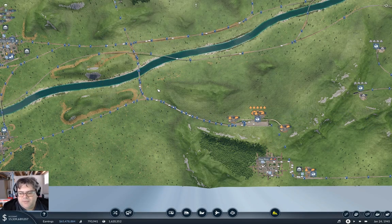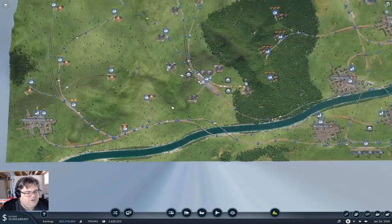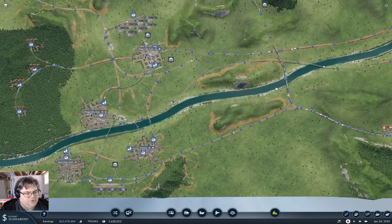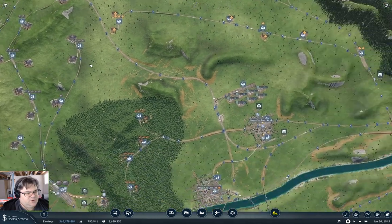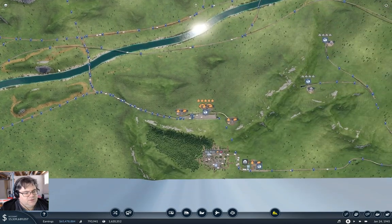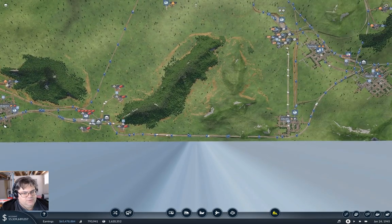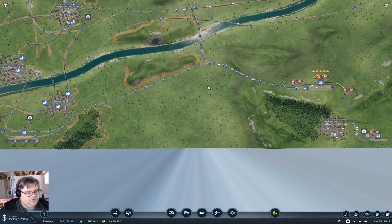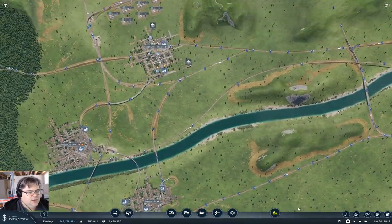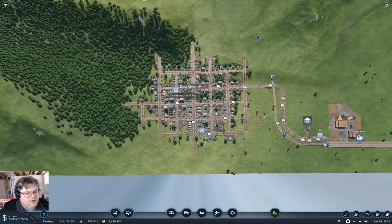Hey everyone, welcome back to Longland in Transport Fever 2. Last time we got the link over to Winchesterton Fieldville done and finished up in the megacity complex for the passenger rail. Now I'm going to push the mainline connection that comes up from the mythical complex up through here and send it on up to Dog River and possibly all the way to Lake Wobegon.